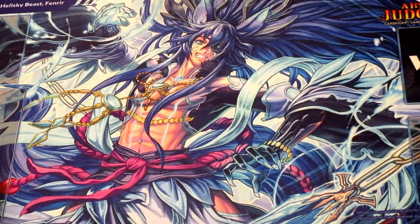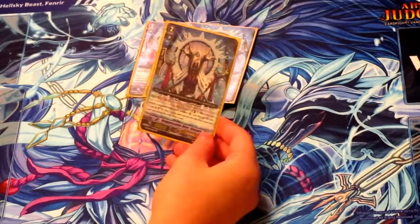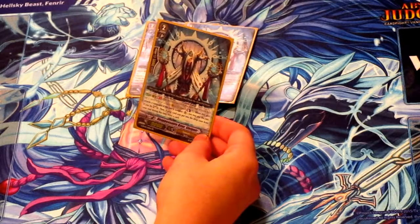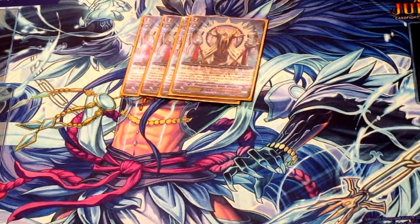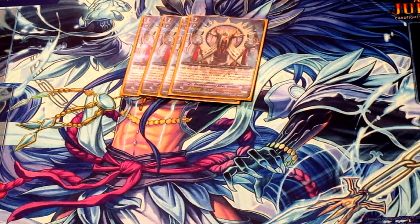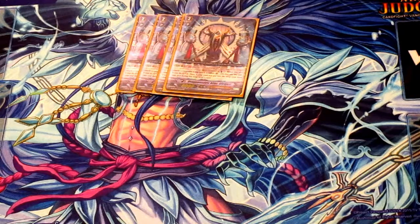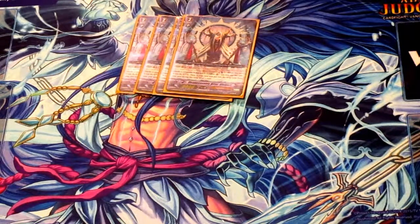For grade 2, you have your 4 Glyphnir. Glyphnir is your big rearguard soul-charging power. He's GB1, counter-blast 1 — when this unit attacks the vanguard while boosted, you can soul charge 3, and if you soul-blasted that turn, you can draw a card. He's your big draw power of the deck and fills up your soul quickly. I like to get him on the field early game. Late game, not so much, because you don't really need to fill your soul as much, and with how fast this deck recycles, you can get pretty close to decking out late game.